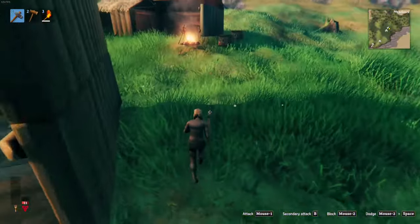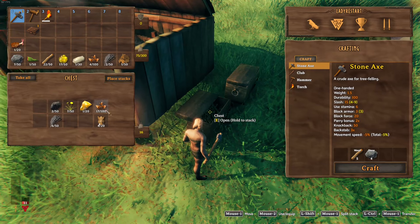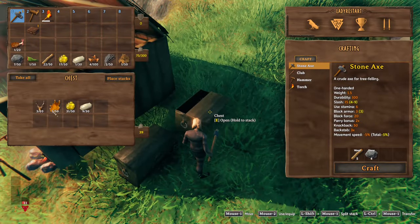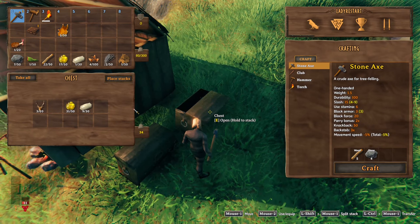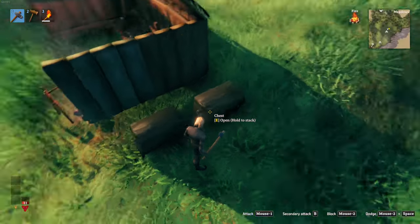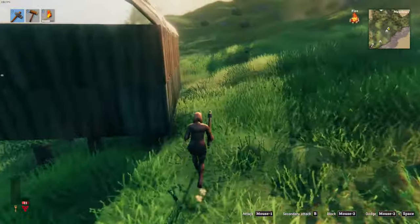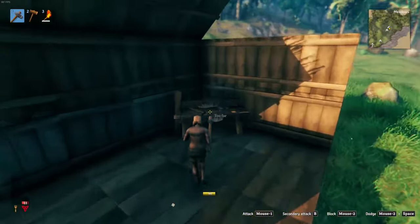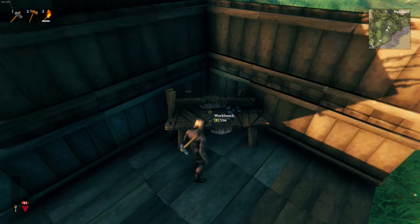Let's see what I've got in storage. I didn't put a bed over here yet, so I'll figure that out later. I've got a bear trophy, bear hide — that's all I got. I have some meat on me and the other stuff. I only have five hide and I need six, so I'm gonna have to go out and beat something up with my axe.